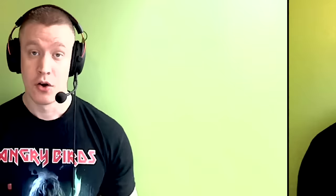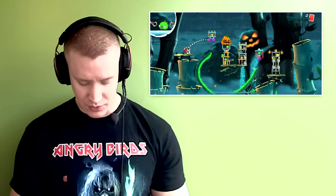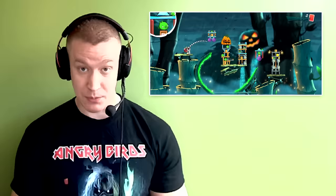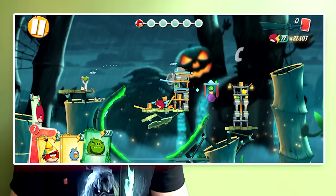First off, here's a room that I believe can illustrate how to not use Terence's ability. If I tried to take it all out in one throw here, I would probably go for the floating tower first. But then I would use Terence's ability just to destroy a balloon — that seems kind of wasteful, right? Let's see how that would go. Not very effective at all.